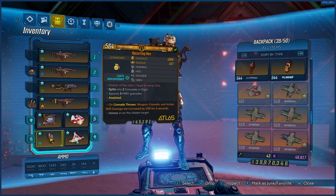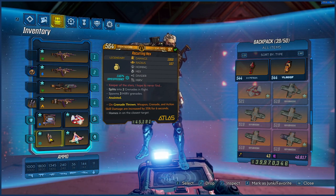For the grenade, I've used a Hex to get that bit of Cryo efficiency. You can use whatever grenade you want, but the On Grenade Thrown anointment is what I would recommend.